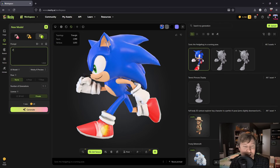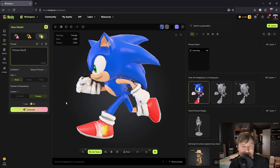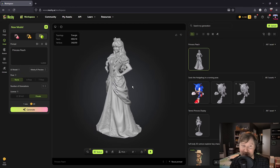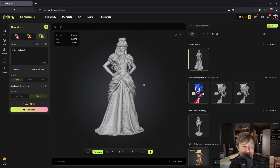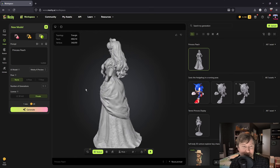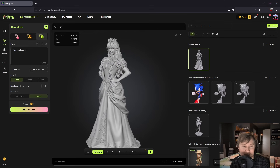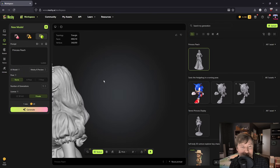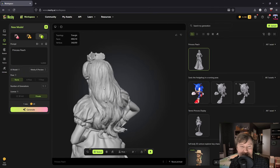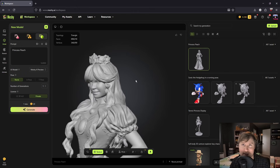Let me try another iconic character — Princess Peach. This is interesting since she has more complex elements like the dress, the crown, and the jewelry. So let's see how the AI handles fabric and accessories. Yeah, it's pretty impressive — a bit more realistic than I was expecting. But look, the dress actually has proper folds and flow; it's not just a rigid cone. The crown sits pretty naturally on her head. And look at the hair topology — it looks like it's actually organized in a way that could be rigged for animation.